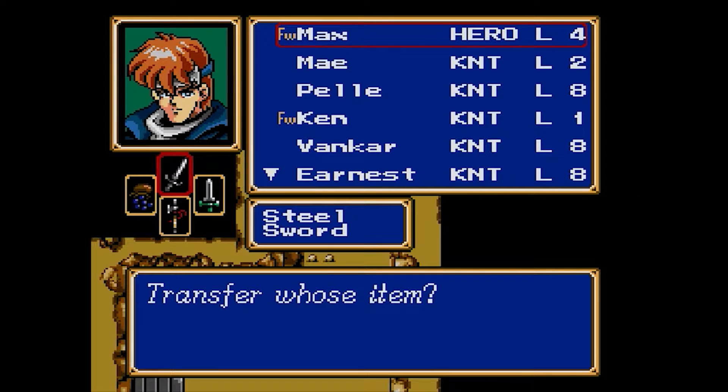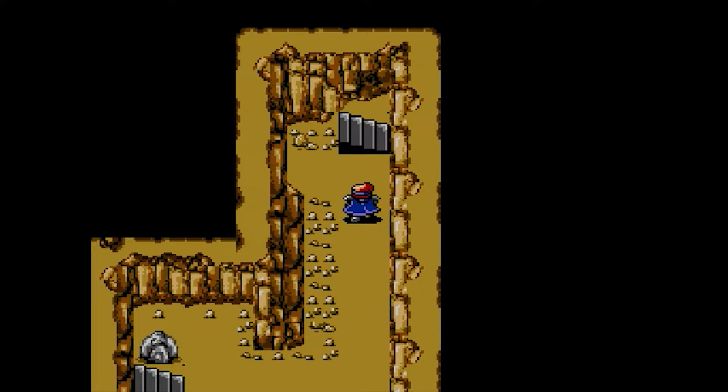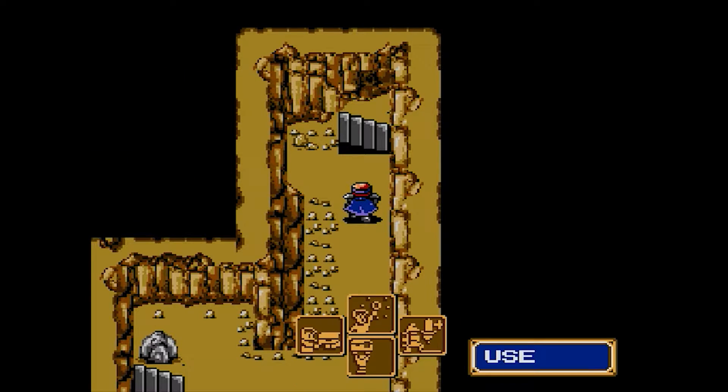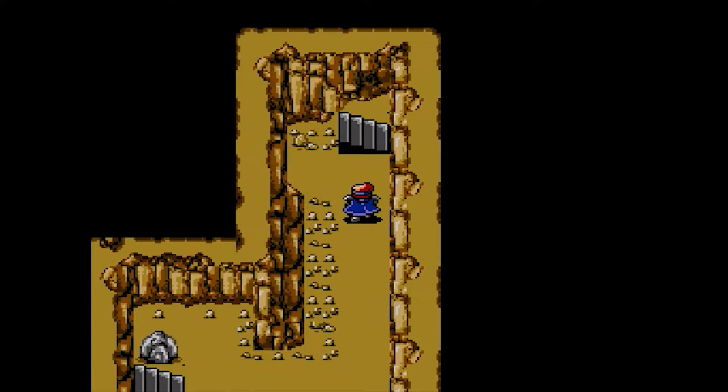We're going to go ahead and give this Halberd to Arthur real quick. I don't think that he can equip it yet — we'll just double check. Also, I gave Arthur's power ring to Gong.